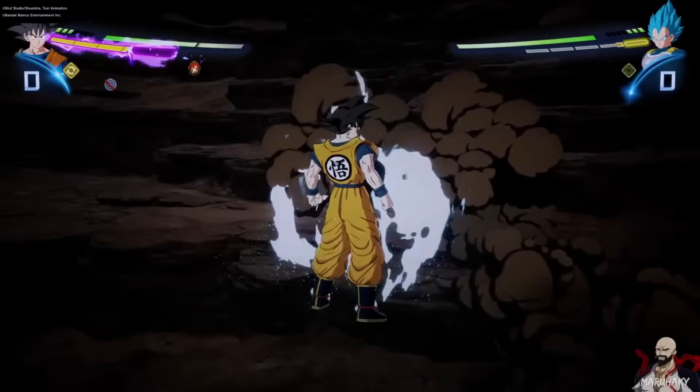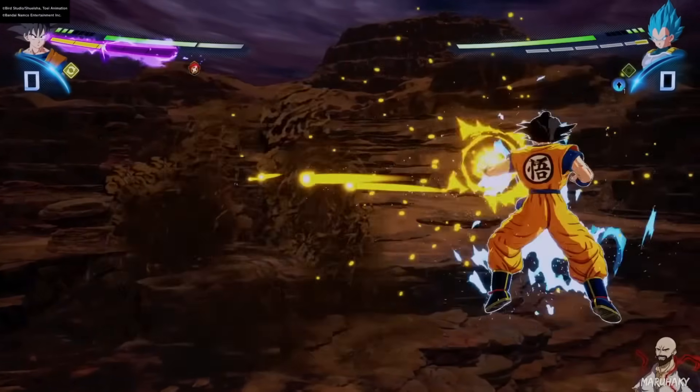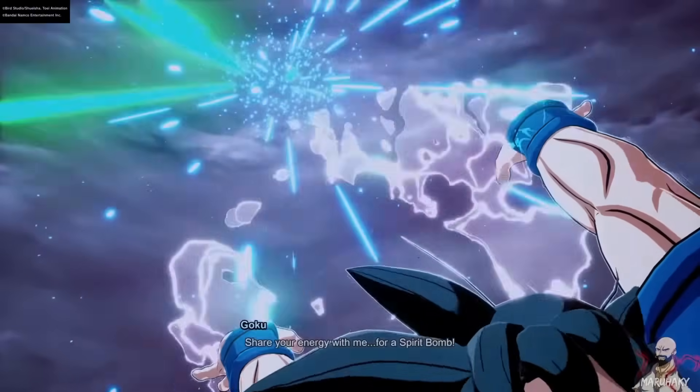He used 'Give Me Your Energy,' which can be used up to three different times to increase the damage of the Super Spirit Bomb, and here it is right now.